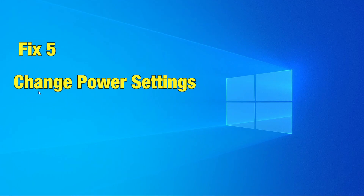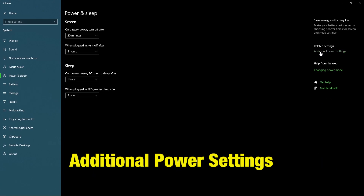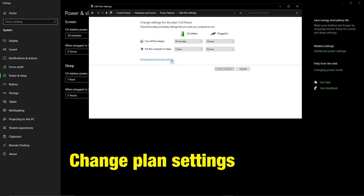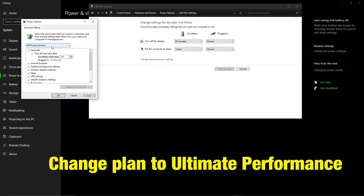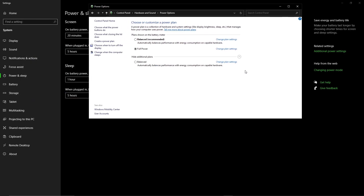Fix 5: Change power settings. Go into Settings, Power and Sleep, and Additional Power Settings. There, click on Change Plan Settings, and then click on Change Advanced Power Settings. Customize your power plan and change the plan to Ultimate Performance. Hopefully this will help the game to run at its full capacity.